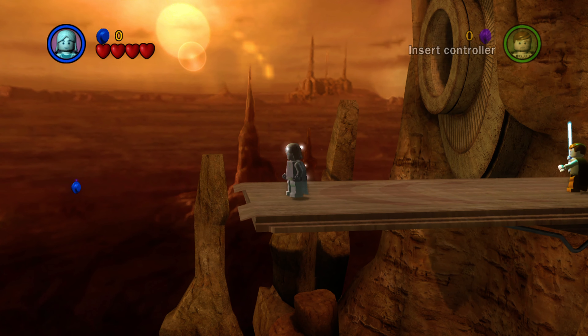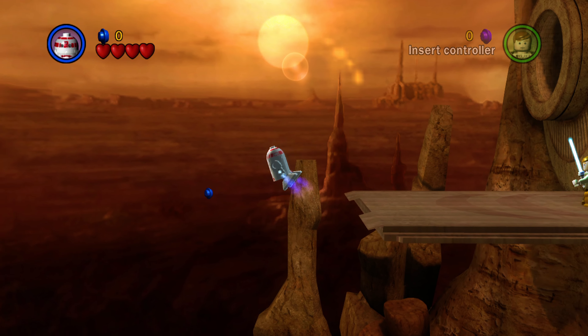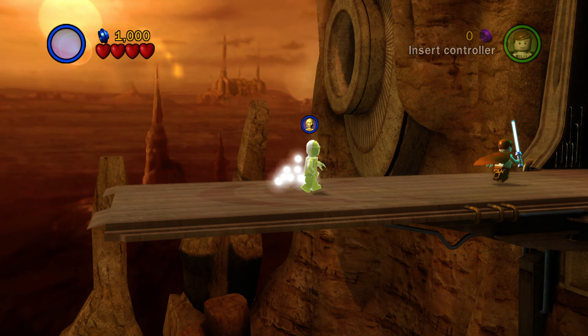Right at the start of this level, if you just turn around and switch to an R2-D2, or even Jango Fett or Boba Fett — someone who can hover — there's a minikit right off the ledge. I kind of failed there, I didn't go far enough. And boom, there we go. That is the first minikit, just fly over and fly back.